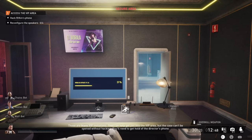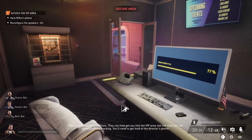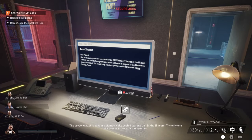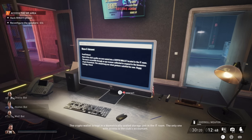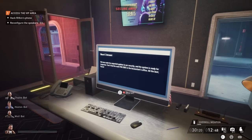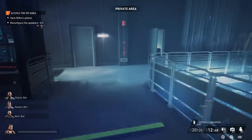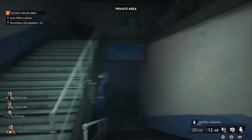There is also a PC that you can hack. If you're doing this the first time, I recommend it because you can read some messages on it. Two important things: first, for the crypto wallet, in order to open it in the IT room, you will need the accountant. But there is another way — I'm going to show you how to do it without the accountant. Also, for the vault key code, you can find it in the accountant's office.